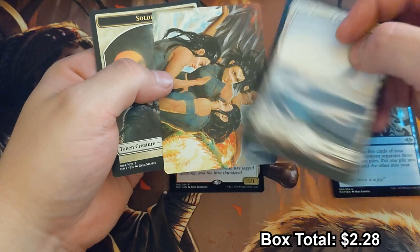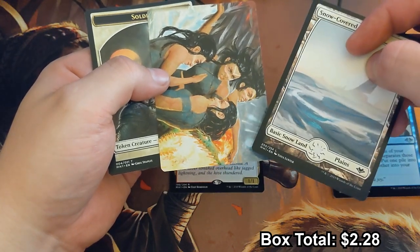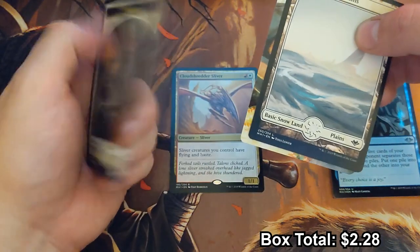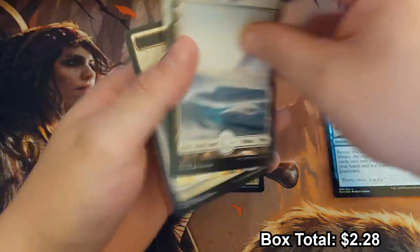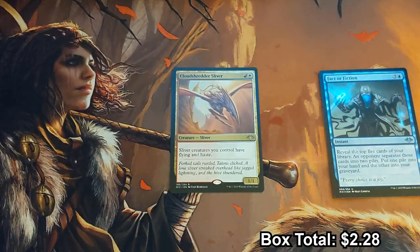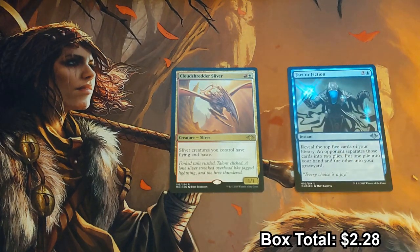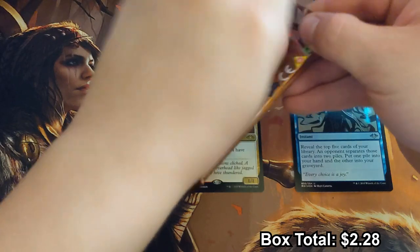Snow-covered planes art card, Throes of Madness, Throes of Chaos — it's the cascade retrace card — and a Soldier and Ren emblem. That foil Fact or Fiction is pretty cool, but other than that nothing crazy. Let's go ahead and go into the next one.